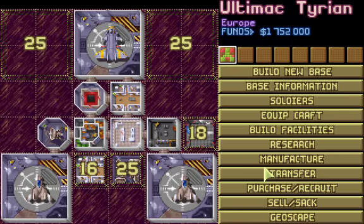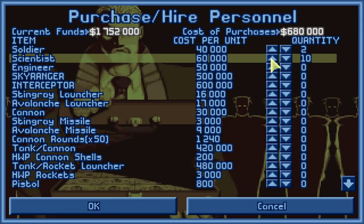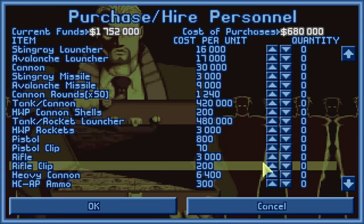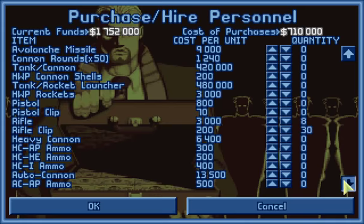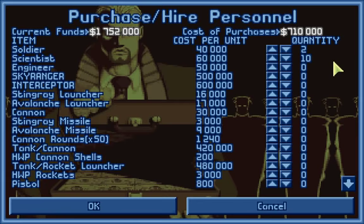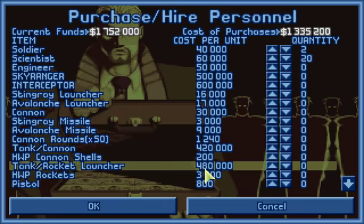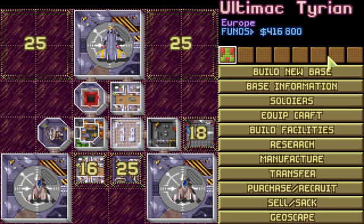We want as many rifles as we possibly can and as much ammunition for them as we can. We want to purchase some more soldiers, some more scientists — ten more will do — a lot more rifles, a fair few more rifle clips, and some stun rods so we can take out the creatures without them causing any significant trouble.